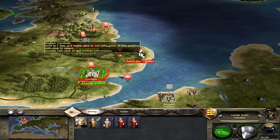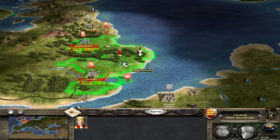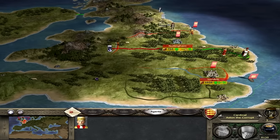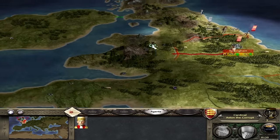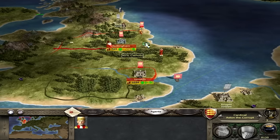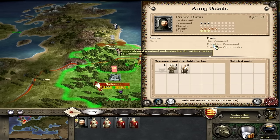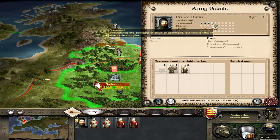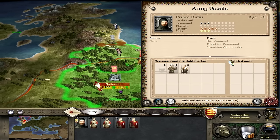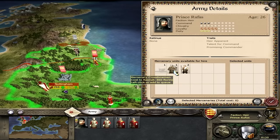There's also an English cardinal nearby. Being a Christian faction, wherever you place him he spreads religion — the land is 90% Catholic, Wales is 85%, so it's worth sending him to Wales. Prince Rufus is 26 years old with three command and good loyalty — younger so we can develop him into a beast this campaign. Because he's outside a settlement in a region with mercenaries available, I can hire mercenary Welsh spearmen and a mercenary crossbowman. You access mercenaries via the helmet-with-gold-coins icon.